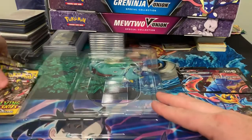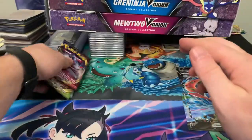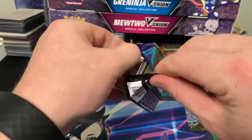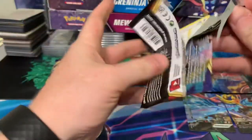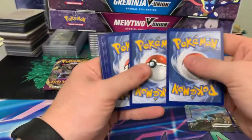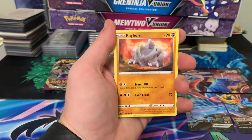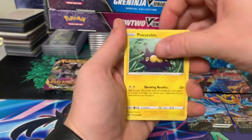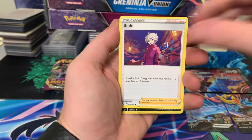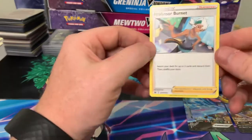We got our packs, so let's rip some packs here. I'm gonna go oldest to newest, like I always do, see if we can hit anything. Sword and Shield first - looking for the gold cards in this one, like Zacian and Zamazenta, and a couple full art trainers. We got Mincino, Pinaure, Chin, Sobble, Energy, Rare Candy, Raboot, and Morgrem.